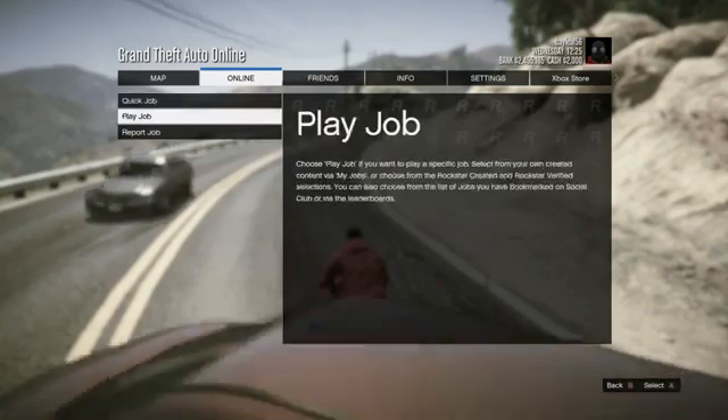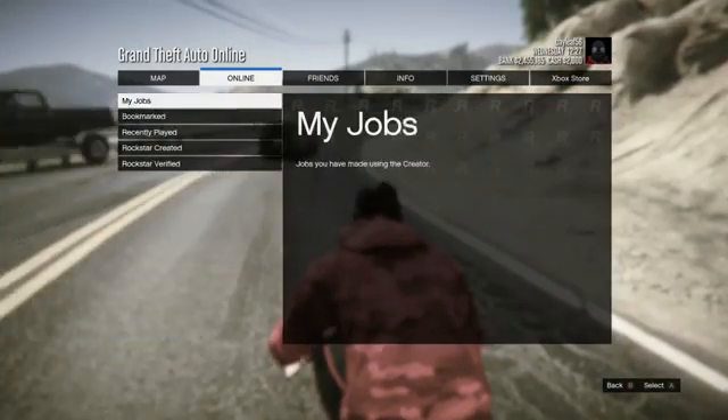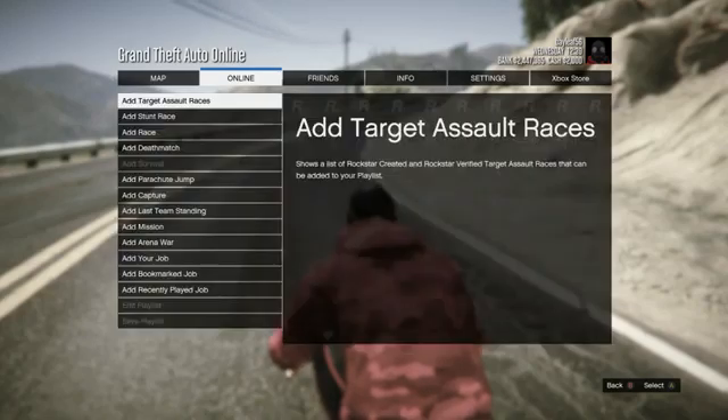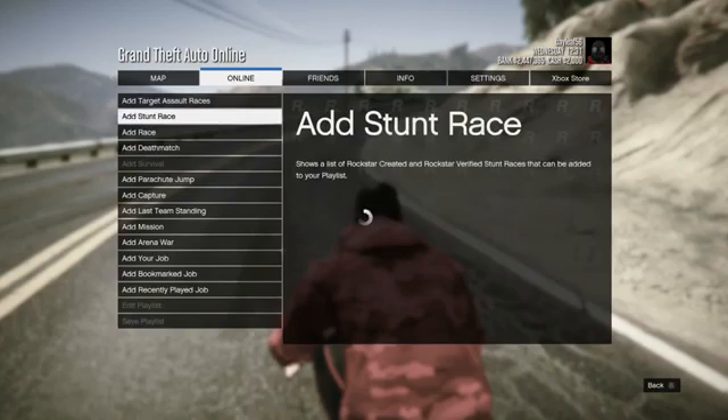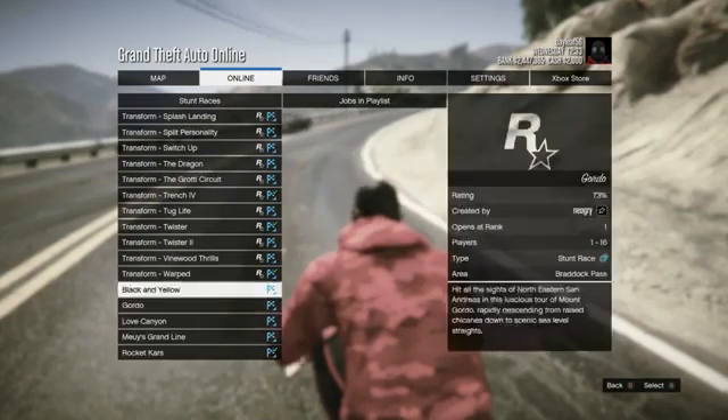You guys want to go to your pause menu and then go to Online. Then you want to go to Playlist - I went into the wrong one but I'll show you right here. You just want to go to Playlist, it'll be like the fourth one down. You guys want to go to Create, then you want to go to Add a Stunt Race, and go all the way down to the bottom and then keep going up.